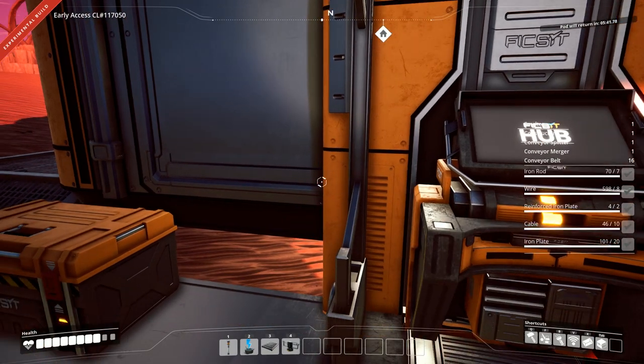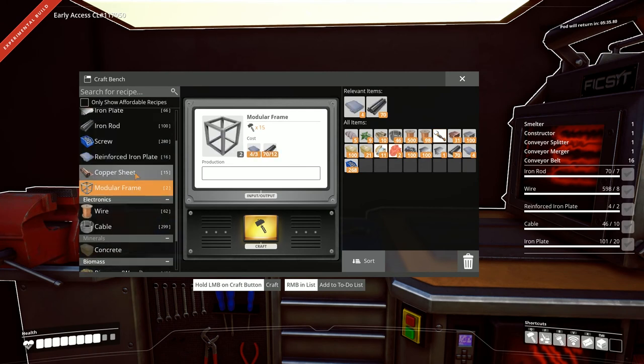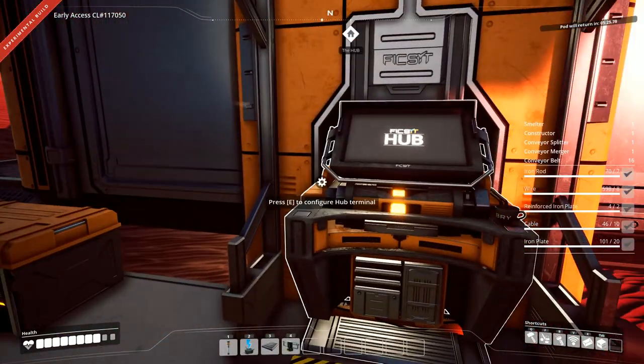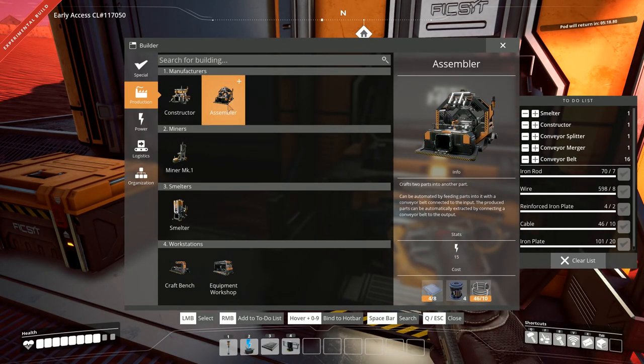Wait, did it say something about doing it by hand? Let's find out — yeah, okay, that takes a really long time. We're not gonna do that. But now we can make assemblers, which will allow us to automate the creation of reinforced iron plates.